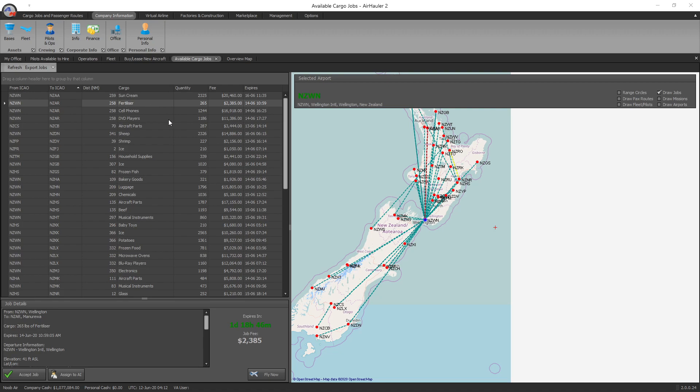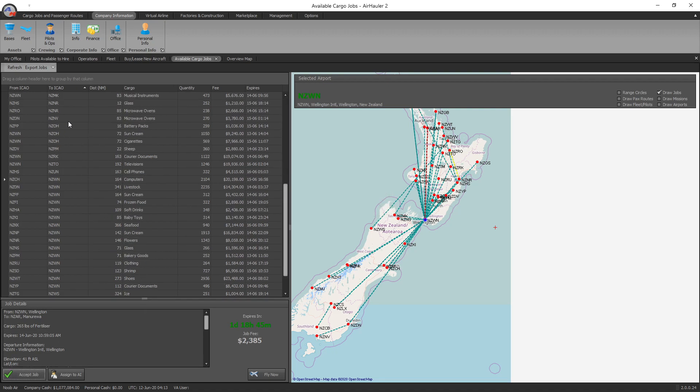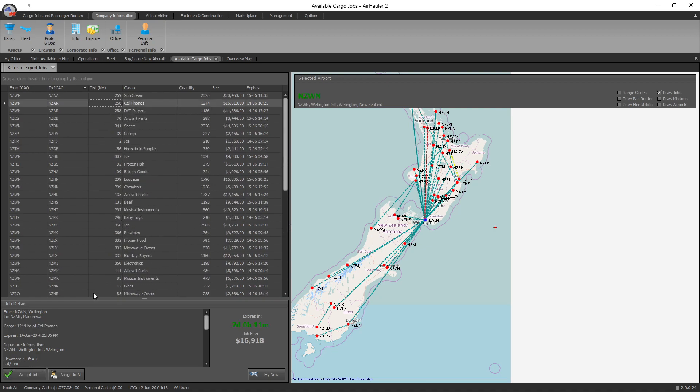Here we are in the cargo jobs screen. I've been reviewing what kind of jobs are available to assign to our AI pilot. I've decided to make a flight from NZWN — Wellington — up to Ardmore NZAR, which is 258 nautical miles. The Piper Navajo in its current configuration can take 2,289 pounds of cargo. I'm going to accept two jobs — the fertilizer and the cell phones. You could assign a single job directly to the AI from here, but I've accepted both jobs and will now go to the accepted jobs tab to set up the flight.